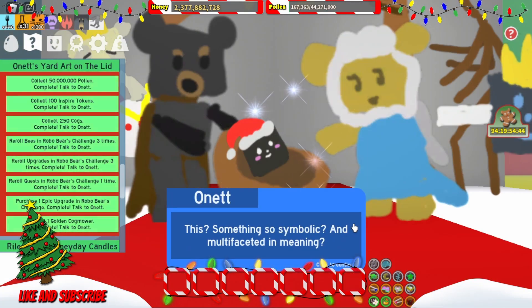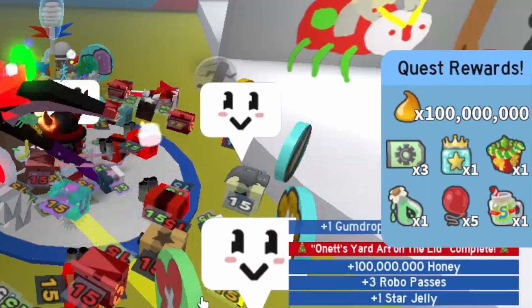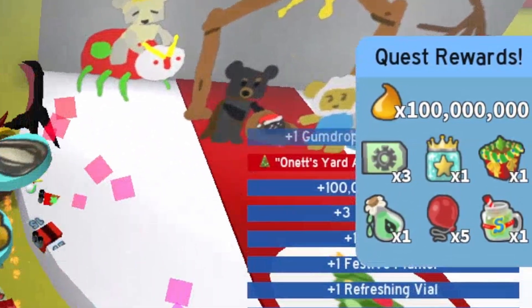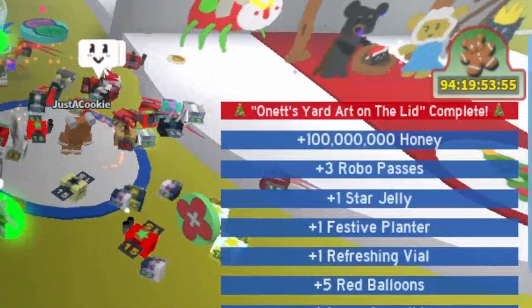We unlock one Onett's Slid Art, that can be used every 8 hours. He will also give us 3 Robo Passes, 1 Star Jelly, 1 Festive Planter, 1 Satisfying Vial, 5 Red Balloons, and 1 Super Smoothie.